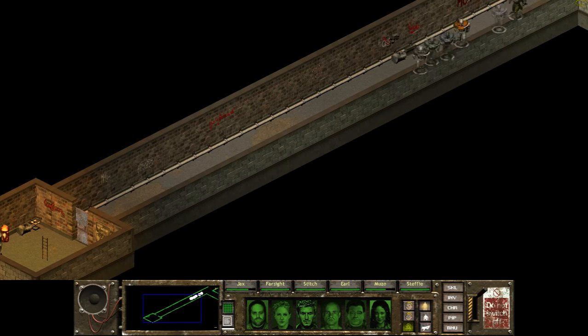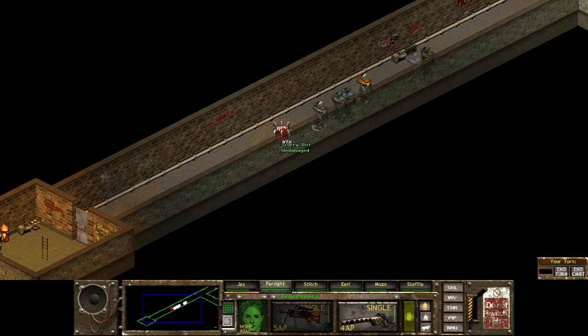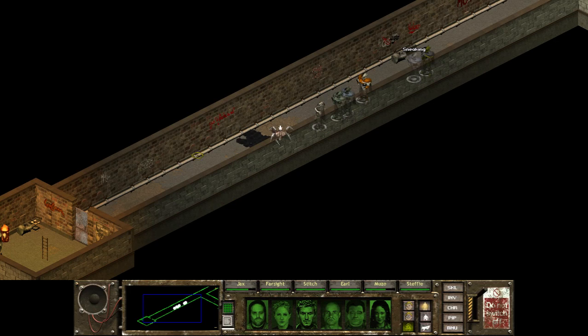We're going to go this way because we know this way we haven't been to yet. Hello little guy, what's up? Clank clank — typical. 95% — oh, because she's too close. Farsight can't really shoot too well because she's too close. Jax should have 95 as well — that was good. And now a kill — and she was sneaking as well. Perfect. Can you sneak? You can — perfect. Wait for your action points. Knocked out — flawless, awesome.